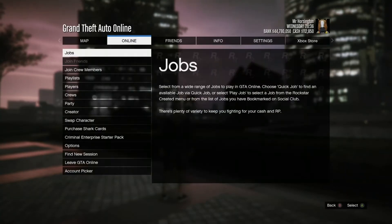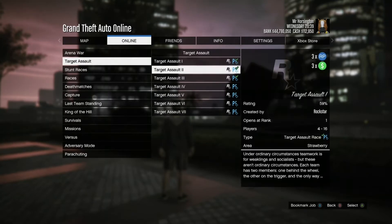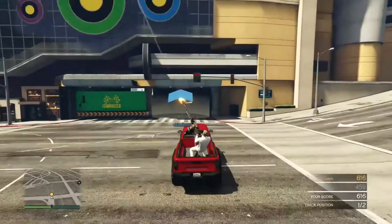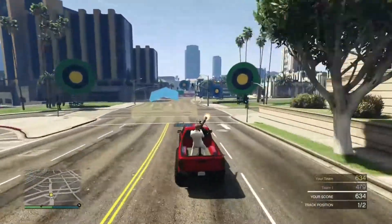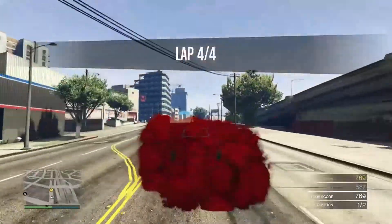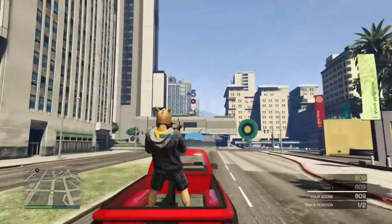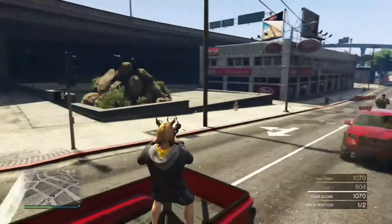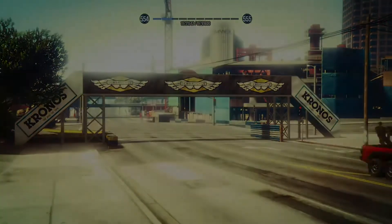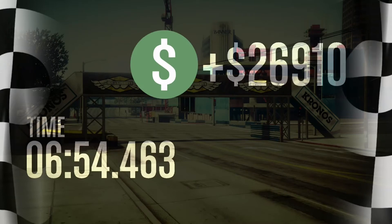A great way to make money this week if you don't have those businesses or need a little money on the side is going into your start menu to Rockstar Created Jobs. The Target Assault is three times the money this week. Basically you spend a lap driving somebody in the back of your truck around while they shoot targets, then you seat swap. Go for the red targets or the purple ones - whichever gives you the most points. It's pretty good money, about $27,000 in seven minutes.